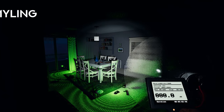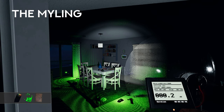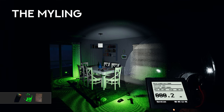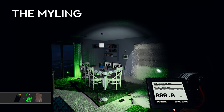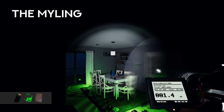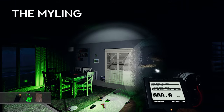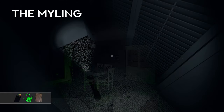The Myling. This ghost can be determined by sound. When the Myling is near, players should be able to hear more sounds with the parabolic microphone. I personally have not experienced this and do not use the parabolic microphone often enough to determine the ghost by this. Mylings are harder to hear during a hunt when they are not near the player. If your electronics are not flickering during a hunt and you can clearly hear the footsteps of the ghost, it is probably not a Myling.